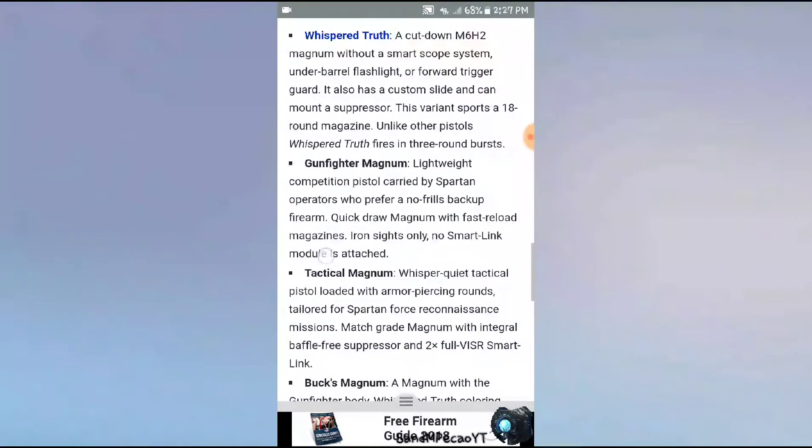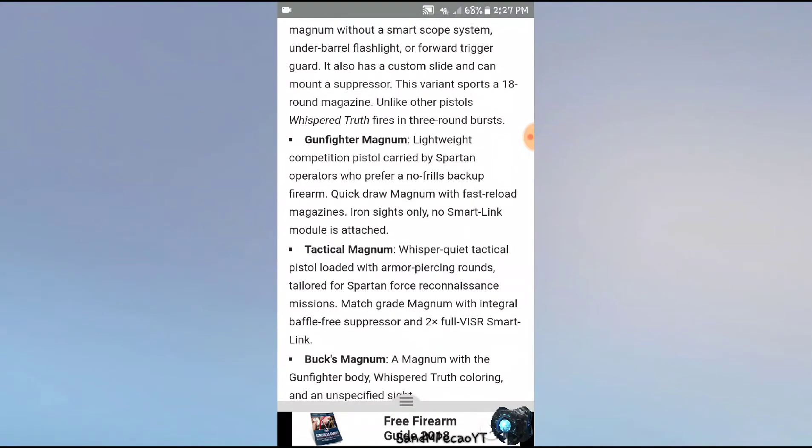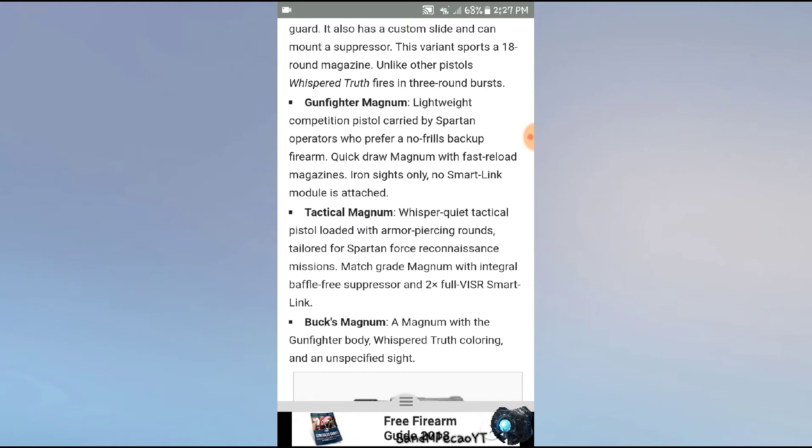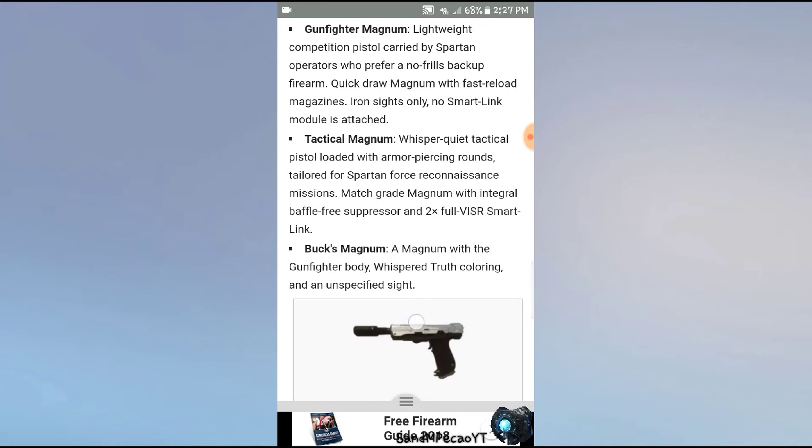Whisper Truth variant: a cut-down M6H2 Magnum with a smart scope system. However, it has an underbarrel flashlight or forward trigger guard. It also comes with a custom slide that can mount a suppressor. This variant supports an 18-round magazine unlike other pistols, and the Whisper Truth fires in a three-round burst.